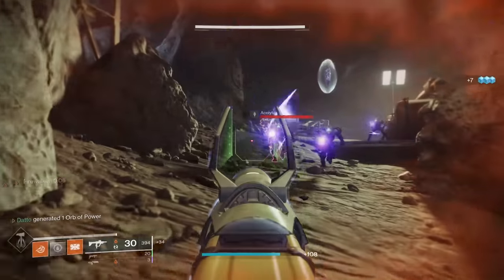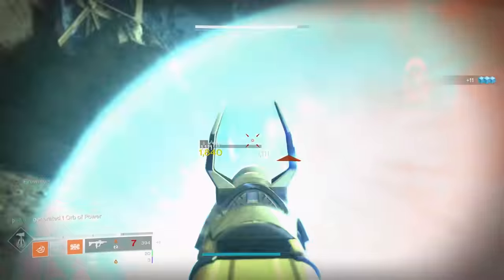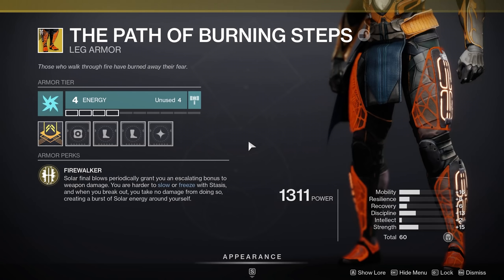Titans, your boots are the Path of the Burning Steps. Solar final blows periodically grant you an escalating bonus to weapon damage. You are harder to slow or freeze with Stasis, and when you break out, you take no damage from doing so, creating a burst of solar energy around yourself.